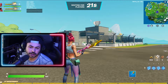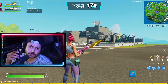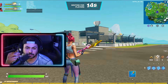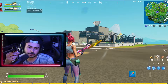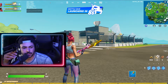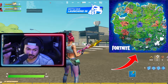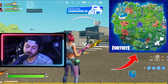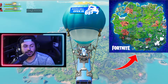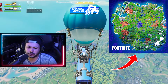First off, we are going to start talking about the map. That's the first thing I look for when a new season hits — I want to see what changes come with it. Not much has changed on the map, but as you can see, there are crashed alien ships all over the map, literally everywhere.